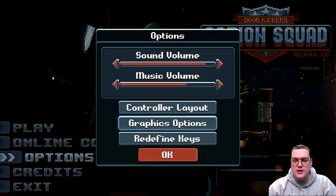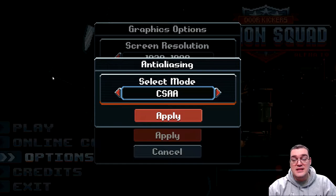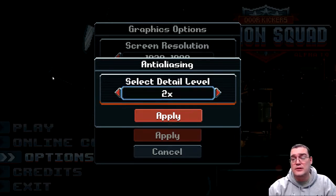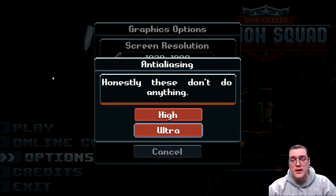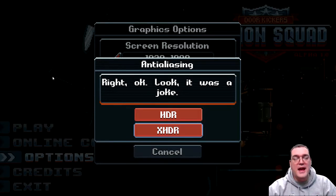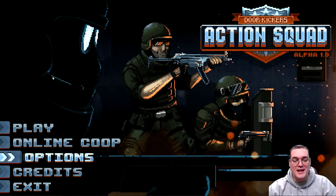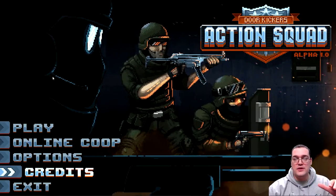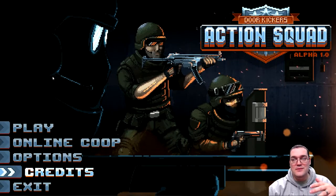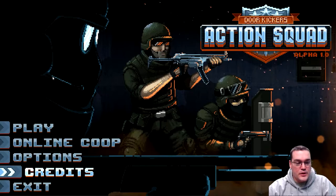One thing of note: in the options menu under graphical options there's actually anti-aliasing, and you can choose between MSAA, CSAA, CFAA, FXAA, MLAA, SMAA, and TXAA — there's a lot of options. So let's go with MLAA, and you can actually select the detail level — it goes all the way up to 64. Let's put it on ultra. Okay, 'XHDR — take a hint.' It's stupid, yes, but it's just those little attention-to-detail moments that make a dev team stand apart.